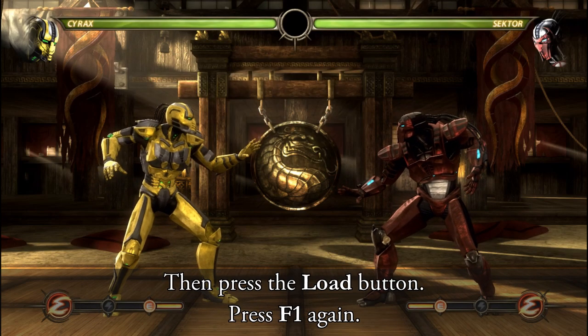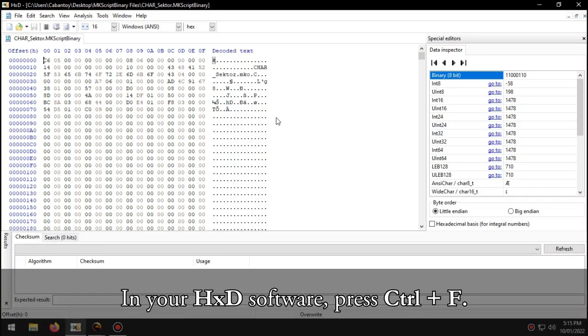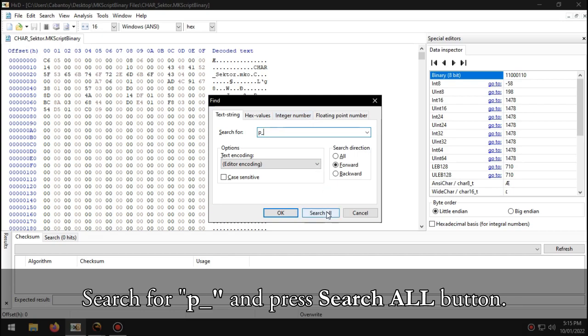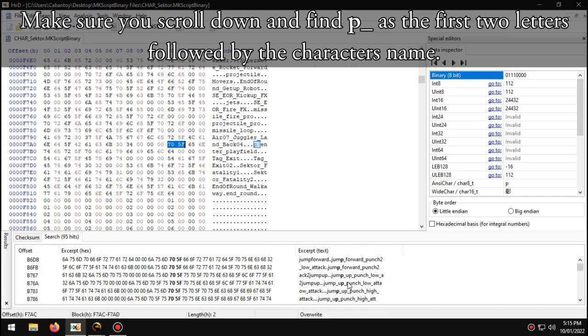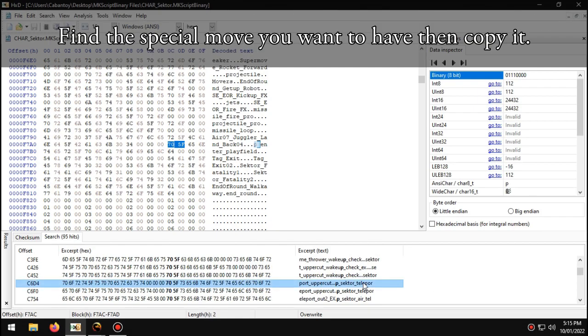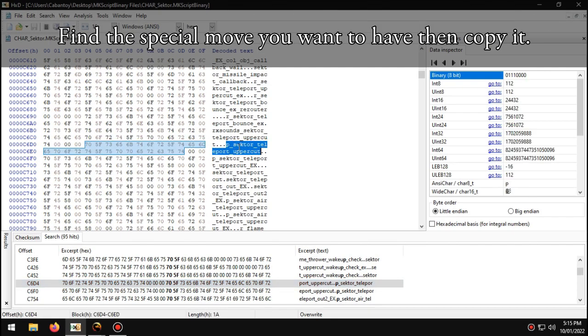Press F1 again. Step 7. In your HxD software, press Ctrl+F. Search for 'P' and press the Search All button. Make sure you scroll down and find 'P' as the first two letters followed by the character's name. Find the special move you want to have, then copy it.